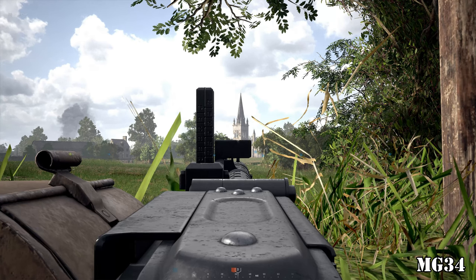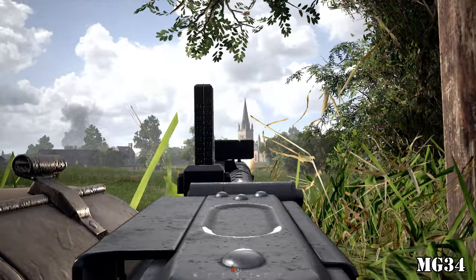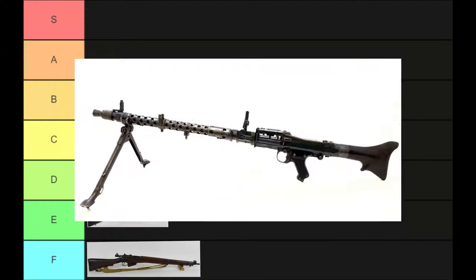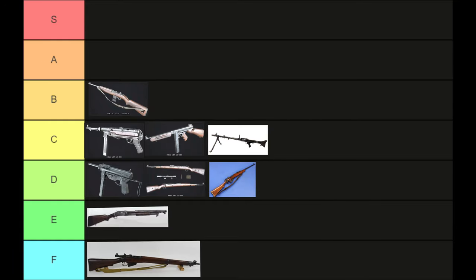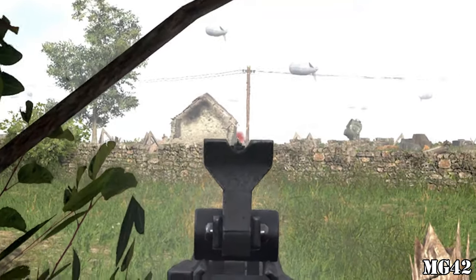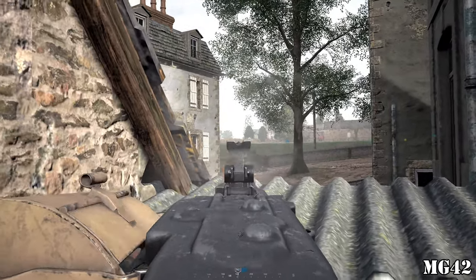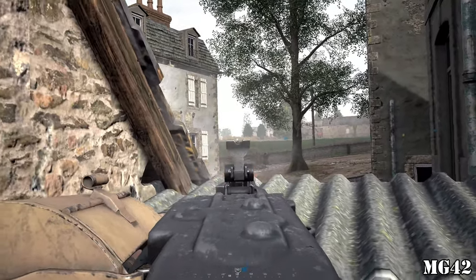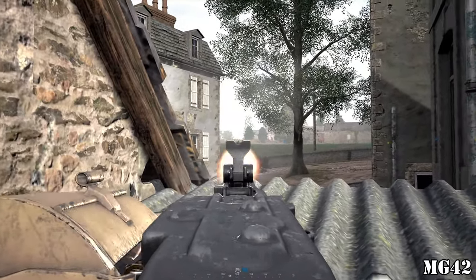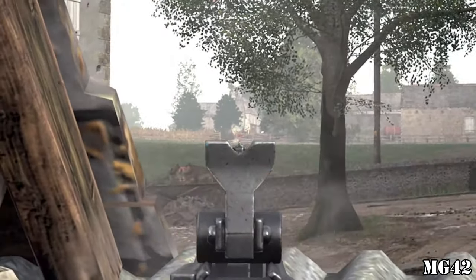The MG34 is the first machine gun you have when playing as the Germans. It has a relatively short amount of ammo per belt and a relatively slow rate of fire. I place it in C tier because there's no reason to use it after unlocking the MG42, which is the second machine gun you unlock as the Germans. It has a very high rate of fire, limited recoil, and a nearly endless belt of ammo. It has the highest suppression effect out of any weapon in the game, which renders those on the receiving end useless when being shot at.